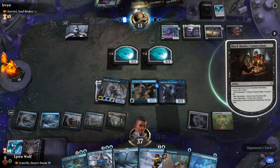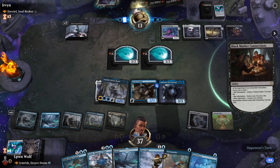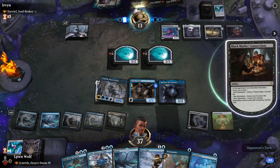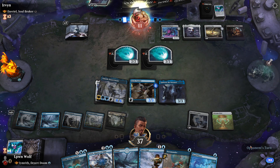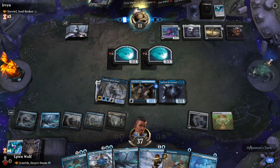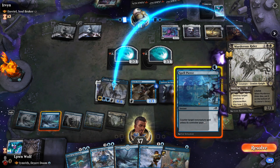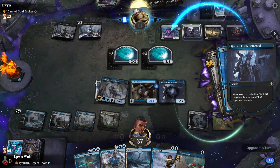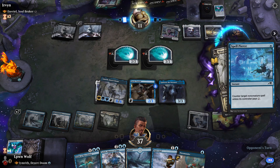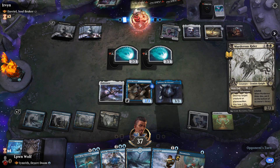Which mode do they choose — they always lose at least one life, so this is a very risky card. Murderous Rider — I think the Spell Pierce is fine because it uses up more mana. We'll tap this so if they want to do it they have to do it now. They do that — that's fine. We still have pretty good threats on board.